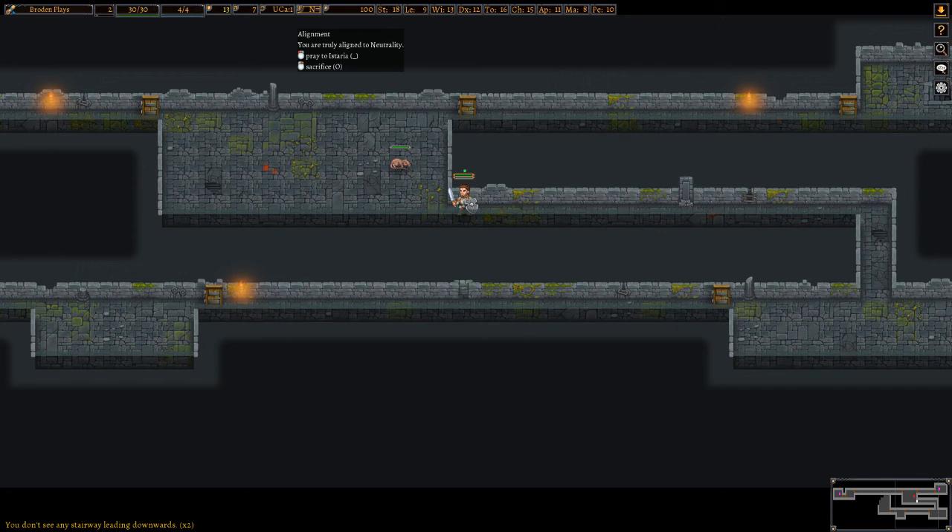This shows your alignment. You can pray — if you pray, you can get miracles like healing or removal of poison. It's random, so you can't decide what you want, but your deity also gets upset if you pray too often. O is to sacrifice. You sacrifice at altars; if you find a neutral altar, you can sacrifice to it to increase your standing with your god, or try to change alignment by sacrificing at a chaos or lawful altar.